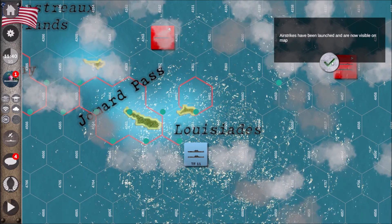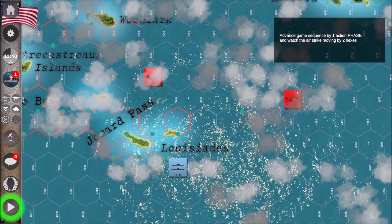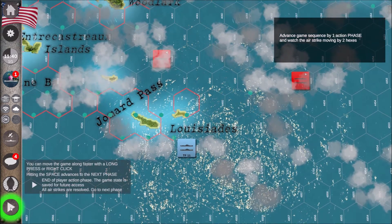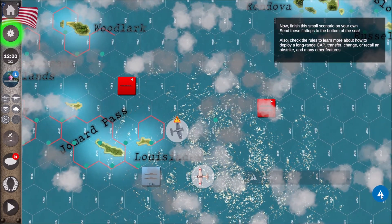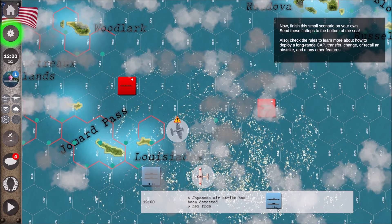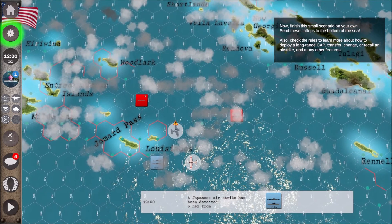Strikes have been launched and are now visible on the map. We've got incoming — a Japanese airstrike. However, luckily we're actually in a squall hex, so it may be difficult for them to find us.